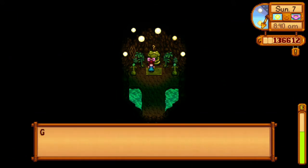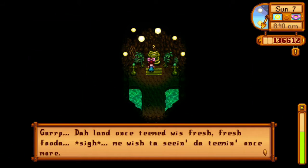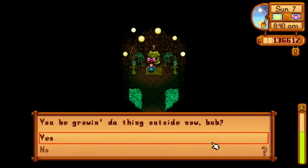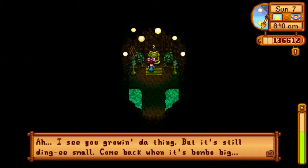The frog says: 'You da farmer who tend da land outside? Da land once teemed with fresh fresh fooda. We wish to teem and see teem once more. Grow you for me the pink thing, the juicy thing.' So what he's asking for is a pink juicy fruit, and that is melons.